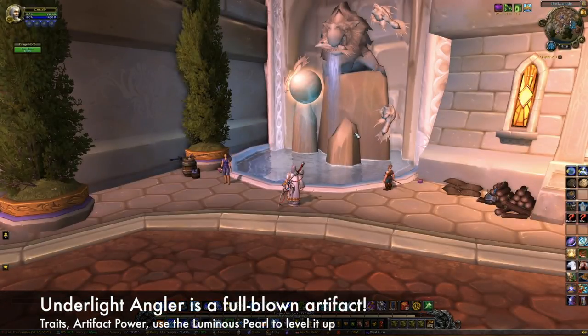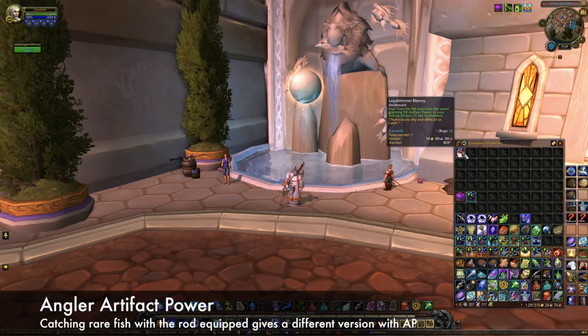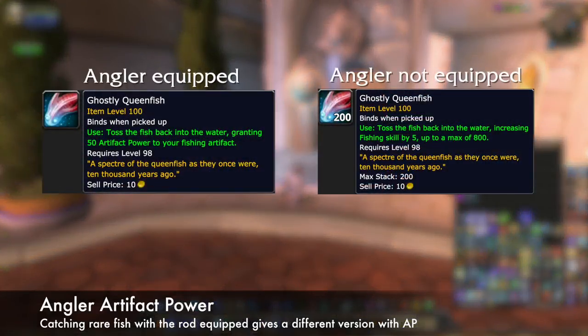Now, this is a full-blown artifact with traits and AP. To level it up, you use the Luminous Pearl at the fountain. To get artifact power for the Angler, you need to continue to catch those rare fish while the rod is equipped. When you do, you'll get a different version of the rare fish that will award you with 50 AP instead of skill points. You must catch them with the Angler, or you'll only get the skill point version. The AP fish don't stack.